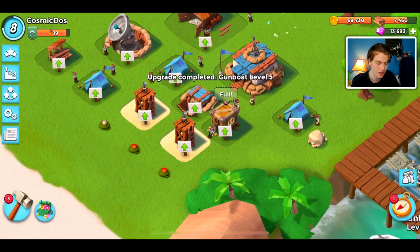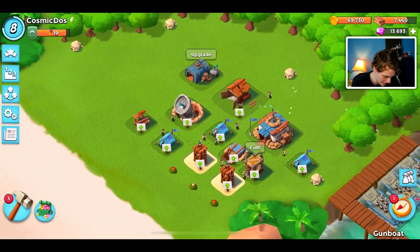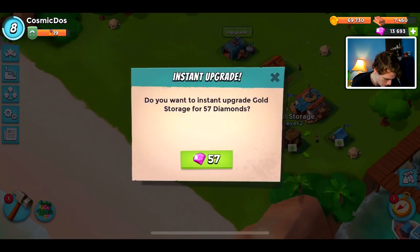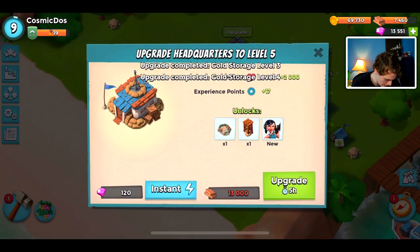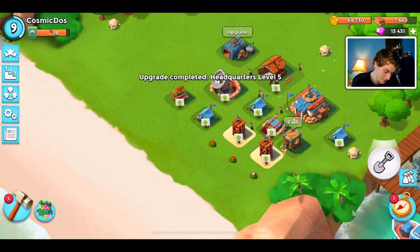I'm going to try and thread in a couple attacks as the video goes on, but it's mainly going to be upgrading. Let's upgrade our storages right now. Might as well. We're trying to get to — I guess we can upgrade the HQ. I thought I had to be level 9 to get it, and I guess I am level 9.